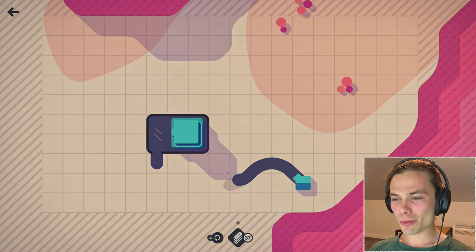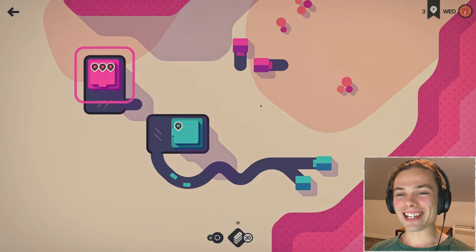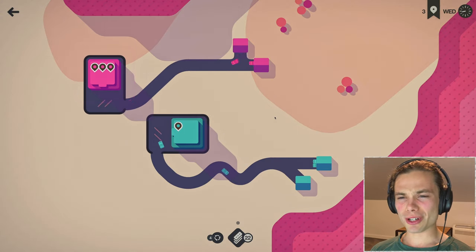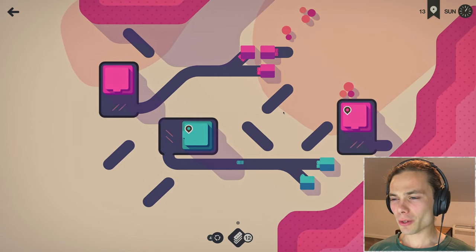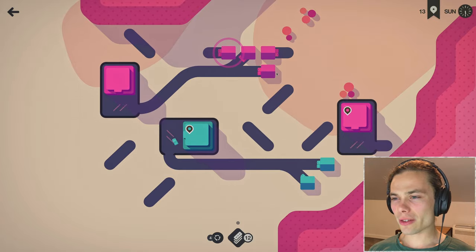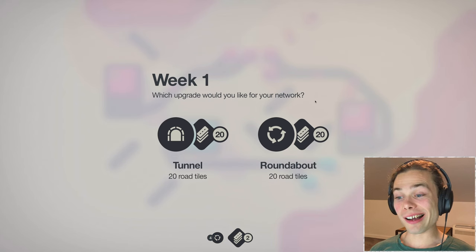Let's just see what we can do. Pink is nice and easy, straight across, still 22 road tiles left, plenty. I'm glad I blocked up because I feel like I would have loved to spawn that one right in there, but now that I have extras I can afford to take the extra roundabout.